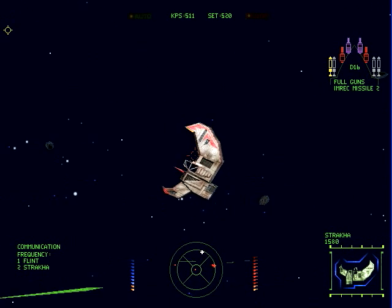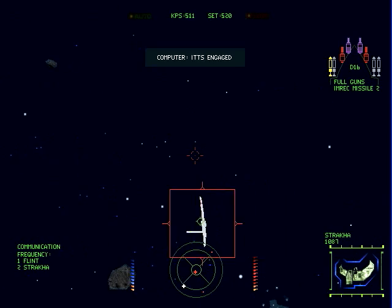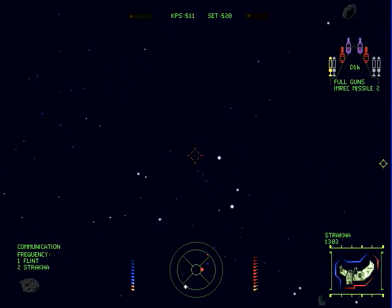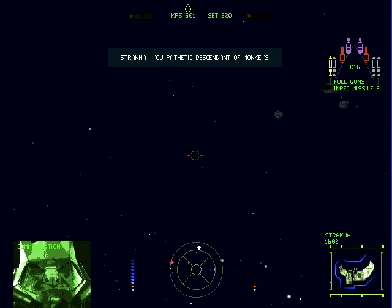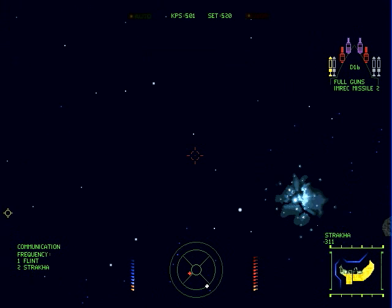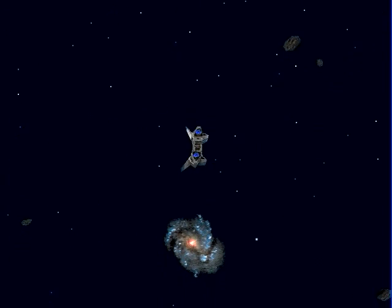A new type of fighter — the Strakha ship. Here's the deal with Strakas: they cloak, but they're still there. You just want to wait until you have a really good shot and then let loose with your guns. The Strakha's shields are incredibly thin, so just a few gunshots will take it out. Don't waste your missiles. Sometimes if you get lucky, just follow the flight path — you'll be able to take it out. There he is! Got him. Alright, auto into the next zone.